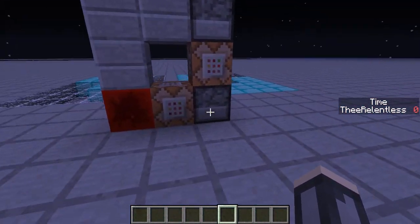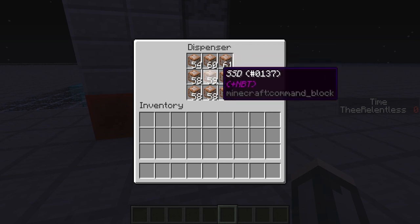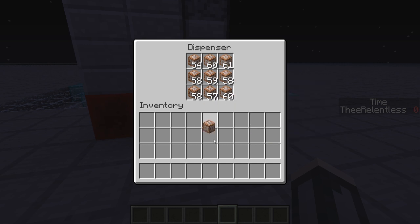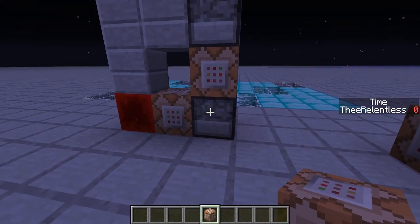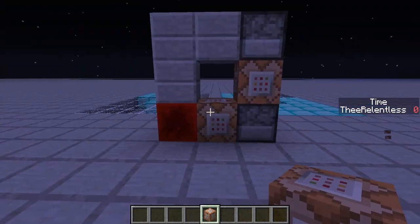How does it do that? Well, it uses this dispenser. This dispenser is full to the brim with command blocks that are full of NBT tags. If I was to take one out here, I'll use this one as an example. We can put it down and check our command — this is cloning in this area, and it is relative to when the command block is placed here, so it will only clone for when it's placed there.